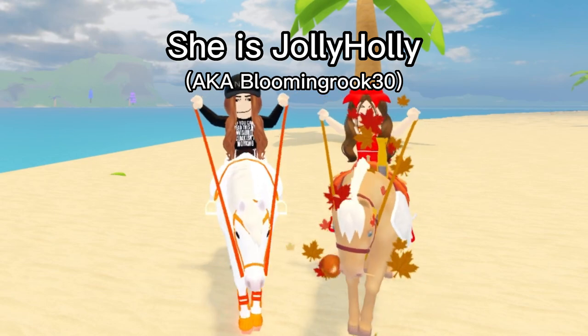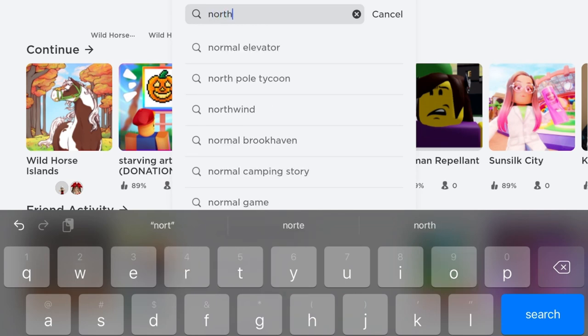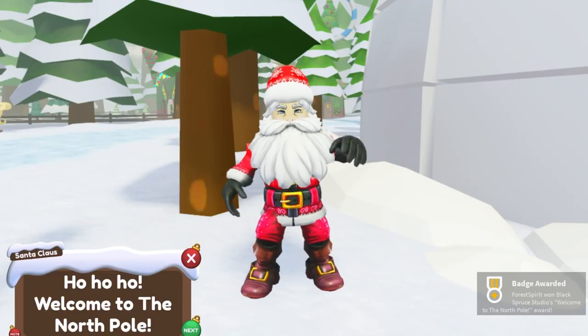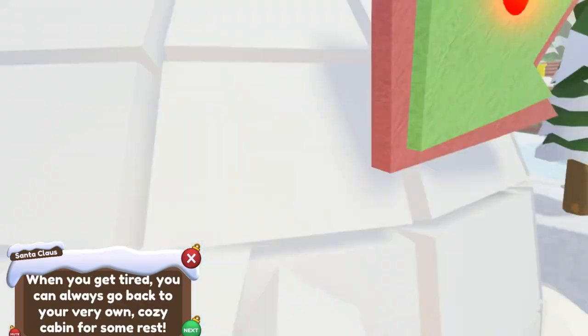Let's get on with the video now. The first thing you want to do is search up the game called North Pole. Once you find it, go ahead and play it. Once you load into the game, you can either skip the tutorial or read it. I'm just going to skip it because I've gone through it already.